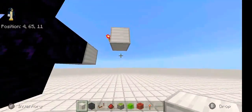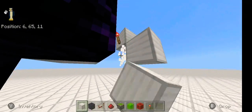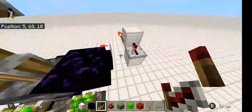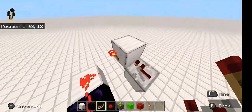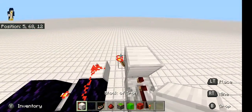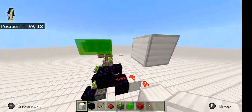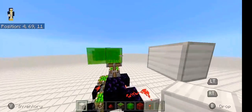Bring down a block right here diagonally with the repeater going onto it on one tick delay — that's off the one with the redstone torch. Bring this up a block off of that twice so it should be in line with your slime blocks.